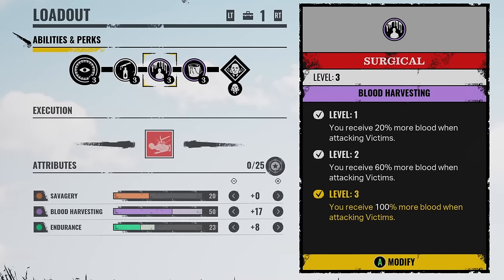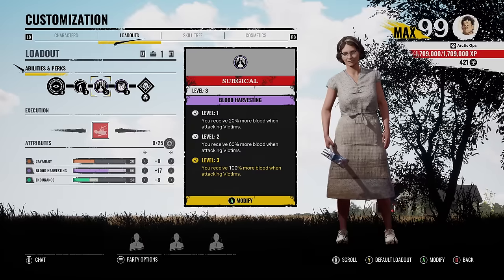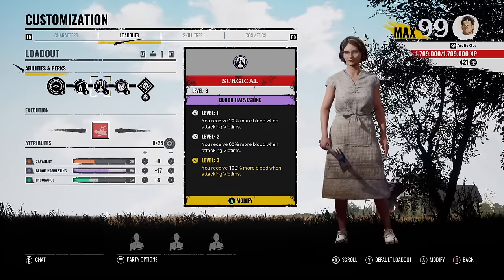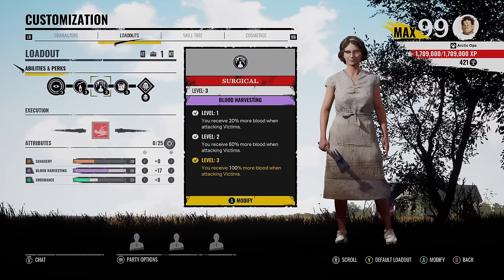Here is the build. Our first perk, we got Surgical. So every time when we attack a victim, we receive 100% more blood from that. This perk can be a decent perk instead of collecting blood from blood buckets all the time. Or if you have another family member that wants to take all the blood buckets, no worries, you can just get blood from victims.